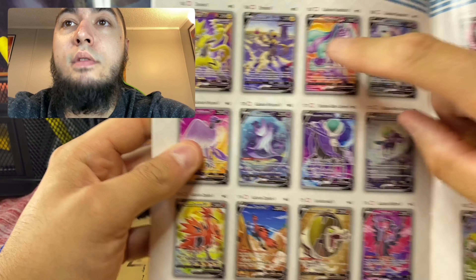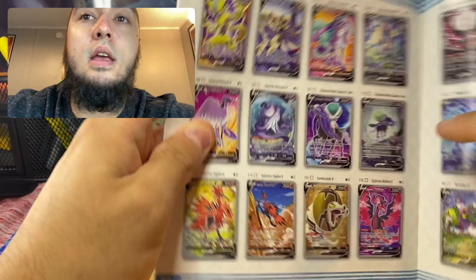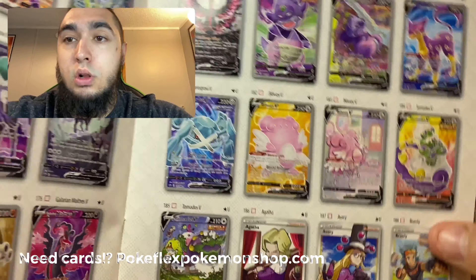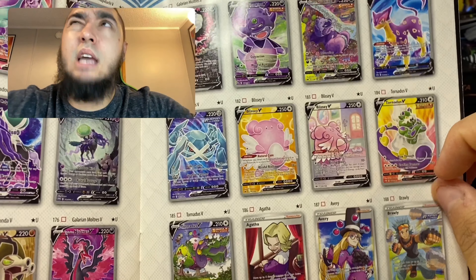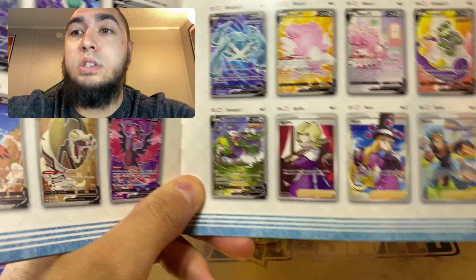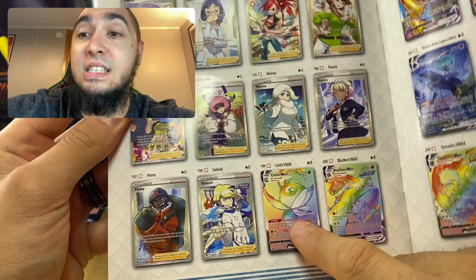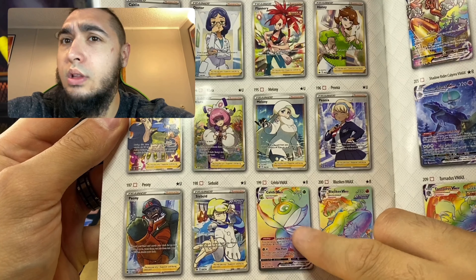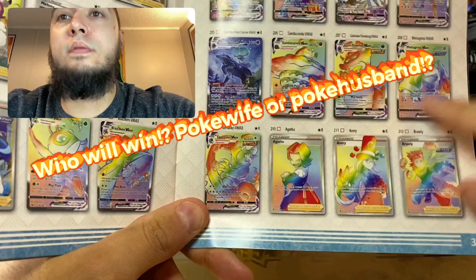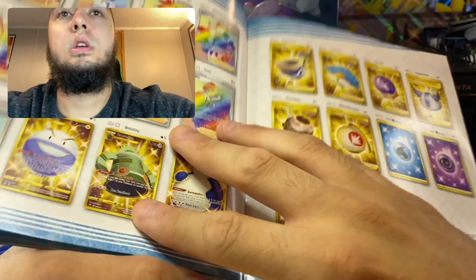You got the full art Zoroark and then the alternative art - they do the full arts and then all alternative arts, that's how they do the whole set. There's just so many - this Moltres is going for like $200 plus right now. By the time this video is up it'll be the day before release. All these alternative arts are absolutely phenomenal. This set is huge and we did pull this - I think there's only two sold in the world so far and we have one of them. That Blaziken V-Max alternative art is gorgeous, and then all these secret rares - it's insane.